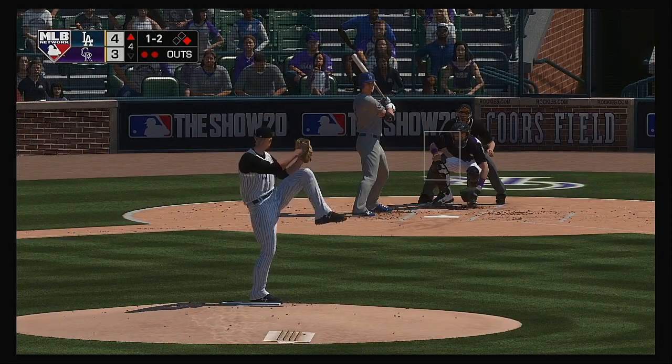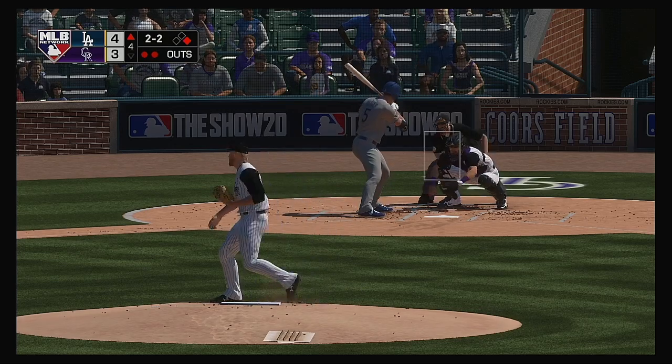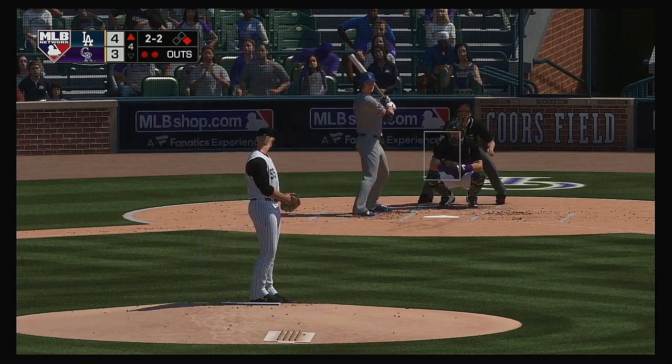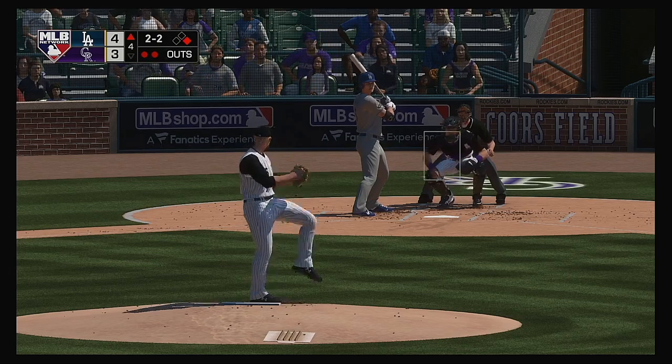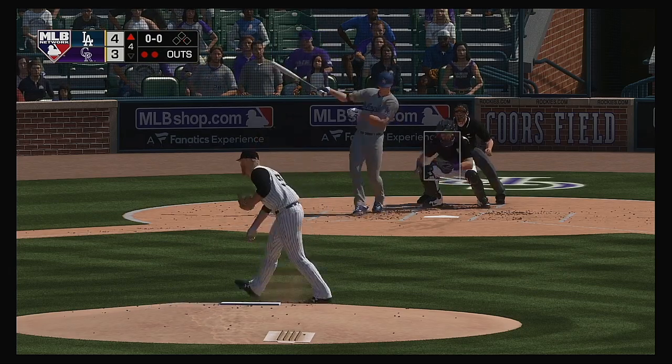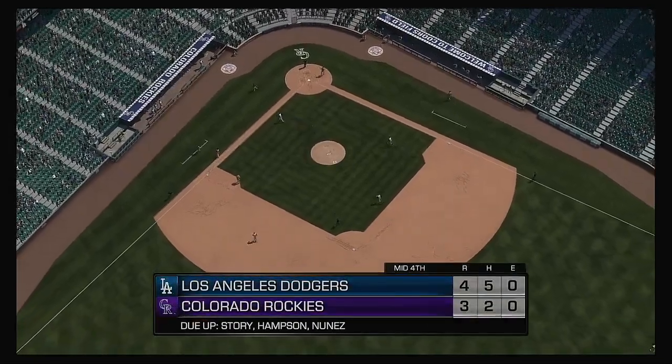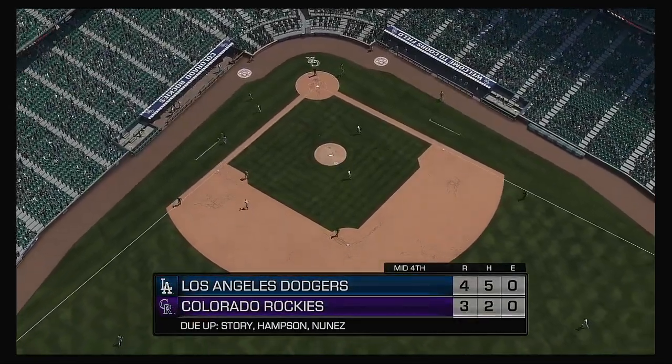Striding to the plate, Corey Seager — two balls and two strikes. Runs coming fast and furious, four-three our score as we play the fourth. A half-hearted swing there as they tie him up inside for the third strike, and the inning is over.